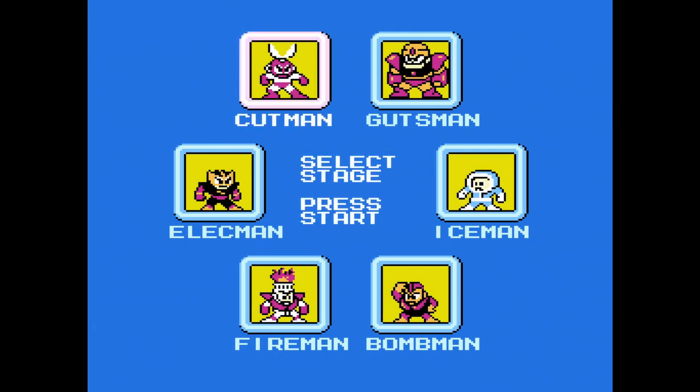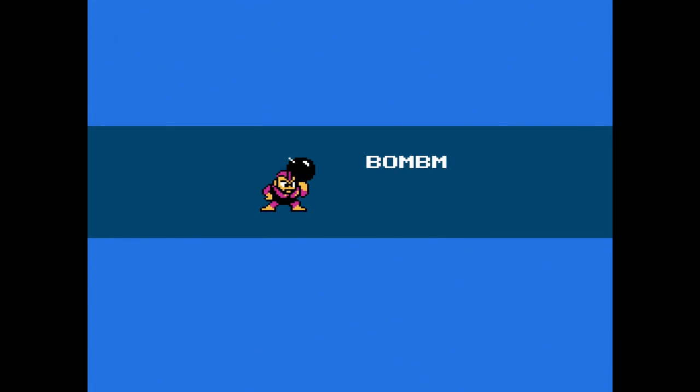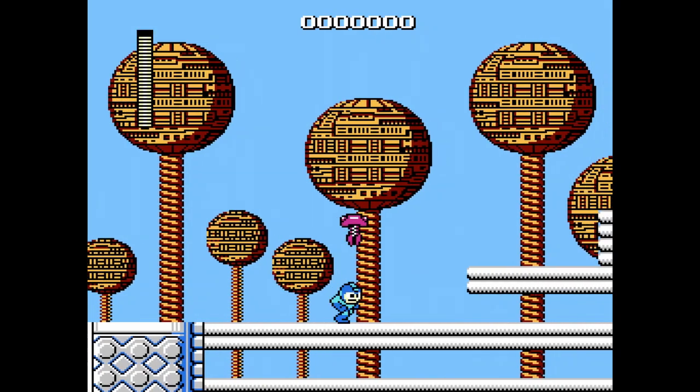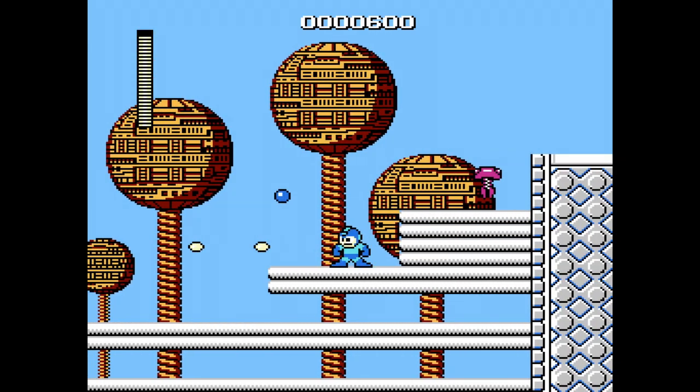Normally I go for Cut Man first because Cut Man goes to Elec Man and that's easy for me to remember. Cut Man is the easiest for me to beat with just the mega buster. However, I want to get the Magnet Beam in the most convenient way possible, so this time I'm gonna try starting with Bomb Man. If I remember correctly, Bomb Man goes to Guts Man, Guts Man goes to Cut Man, Cut goes to Elec, Elec goes to Ice, and Ice for some reason goes to Fire.